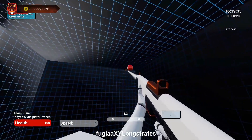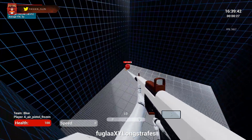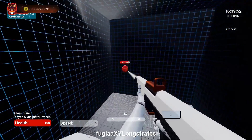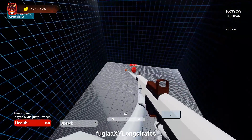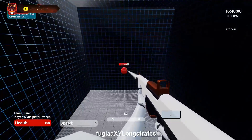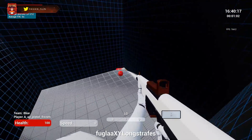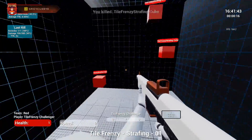Moving on to the next drill called Fugla XY Long Strafes — this is another tracking drill. It replicates the movements of tracking when you're on the high ground and your opponent is moving in a sporadic fashion. When you're on the same level as your opponent, they can only move left and right, so it's easier to track. But if you're on high ground — for example as Soldier 76 — it's more complicated because your opponent can move left, right, up, and down. This drill gets you used to making that tracking adjustment from low ground to high ground. Do this for another 5 to 10 minutes.